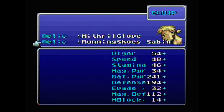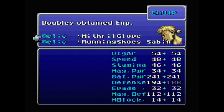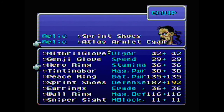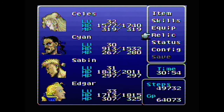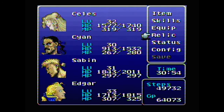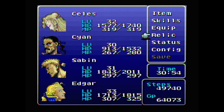I always forget that one casts Haste and that one gives Shell. So I'll give him the Experience Egg for now, and I'm going to give him the Black Belt instead of the Atlas Armlet. And she is fine as she is, though I think I need to cure her.